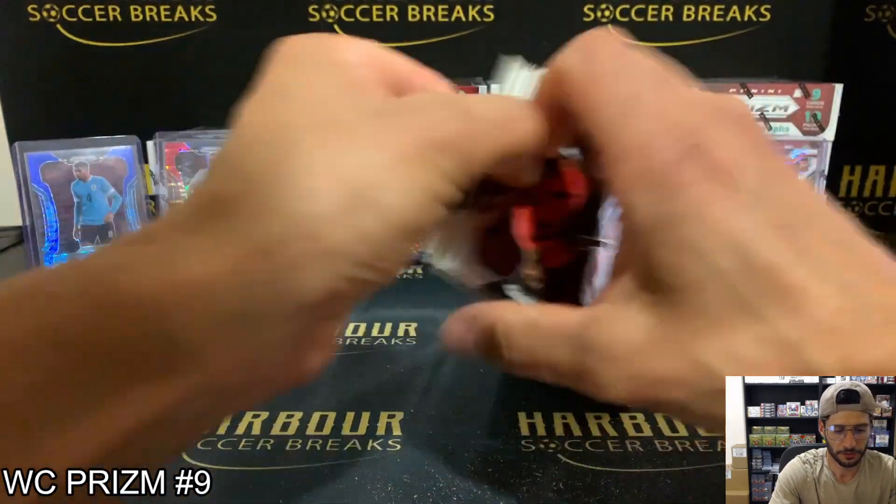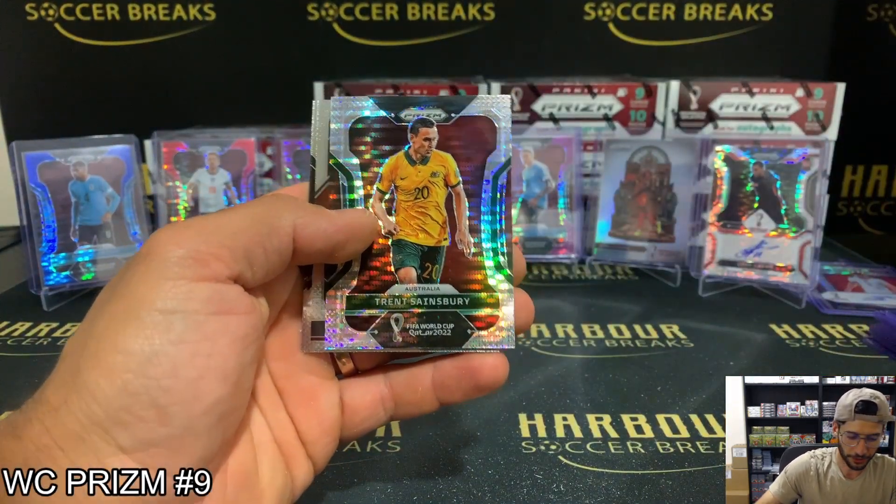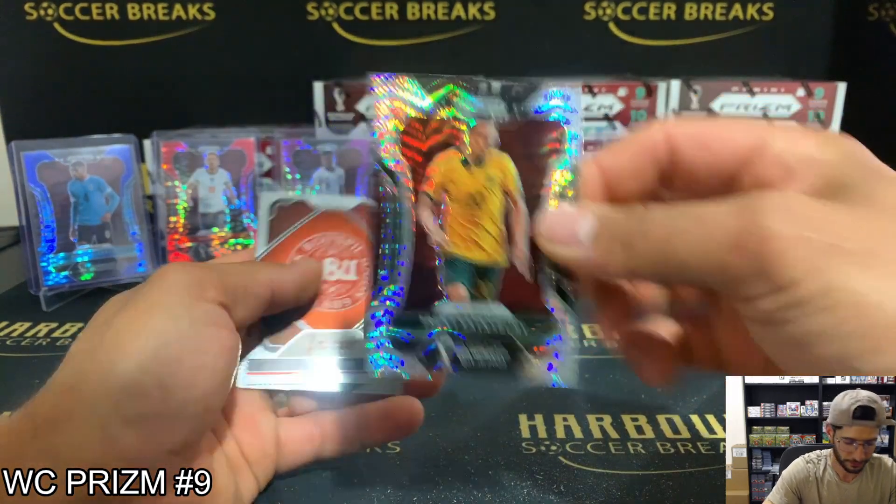There we go — we got some blue action here! It is for Uruguay, Araujo — why not Uruguay! 16 of 49, they're killing it, getting all the hits aren't they. Araujo — Uruguay. Final pack of this box, and I'm going to finish with a Breakaway of Trent for Australia.